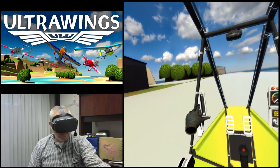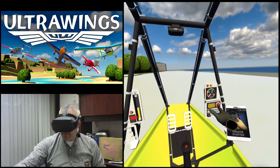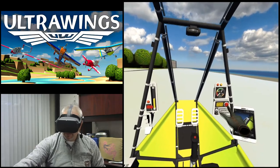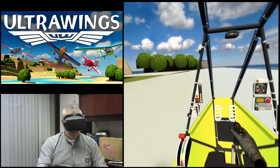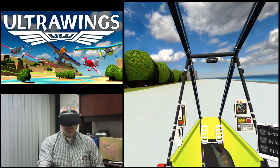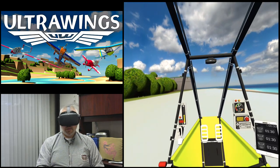Let's go ahead and press that a couple times. Remember everything you've learned so far and you'll do just fine. I can hear my engine running. Let's get a little throttle — oops, didn't mean to change my flaps there. All right, let's get on down that runway and up!